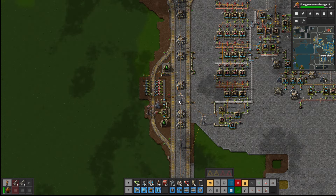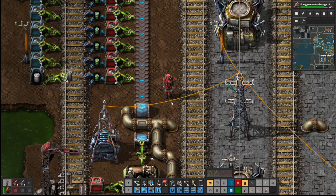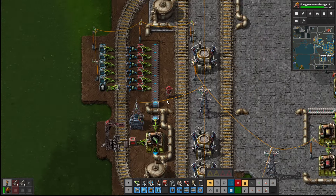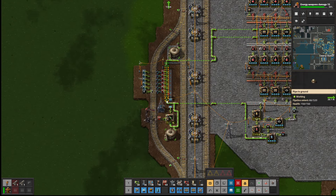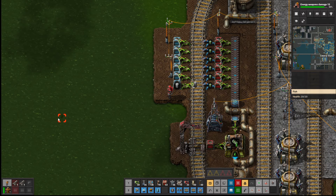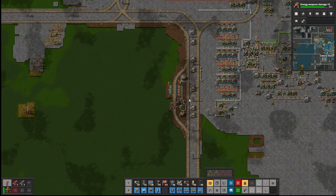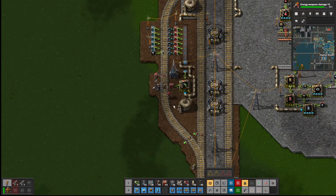Hello and welcome to another episode of the Mega Base of Chaos, where we take an old Factorio map and make it better. My name is Crunchy Cat. I've just sort of looked at this little area — see the fish there? It's quite a nice little industrial harbour.